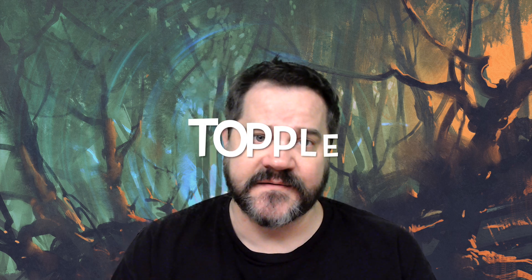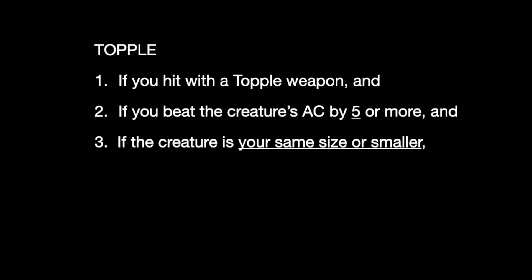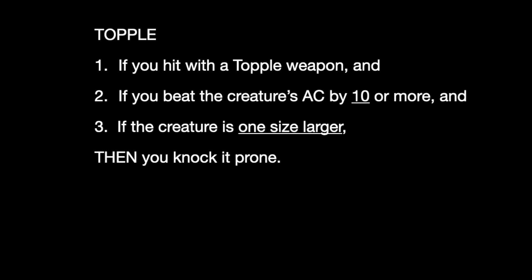The Topple weapon property includes a saving throw, so it definitely adds time. It says: if you hit a creature with this weapon, you can force the creature to make a Constitution saving throw — DC 8 plus the ability modifier used to make the attack roll plus your proficiency bonus. On a failed save, the creature has the prone condition. I would speed this up by removing the saving throw. Instead: one, if you hit a creature with the topple weapon, and two, if you beat the creature's AC by 5 or more, and three, the creature is your same size or smaller — then you apply prone. If the creature is one size larger, beat the AC by 10. Two sizes larger, beat the AC by 15. This way you know as soon as the to-hit die is rolled whether or not to apply the effect.